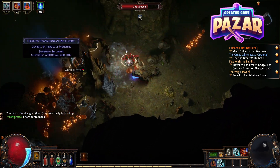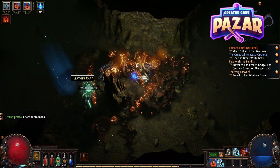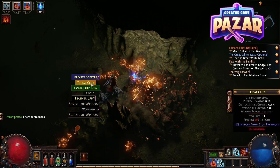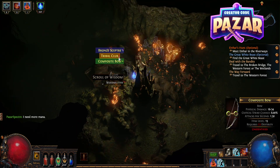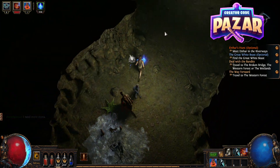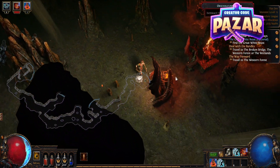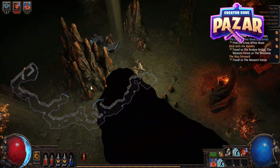The Great White Beast should be around where the exit is. Let's take some of that — could be good. Let's see, where is this guy?